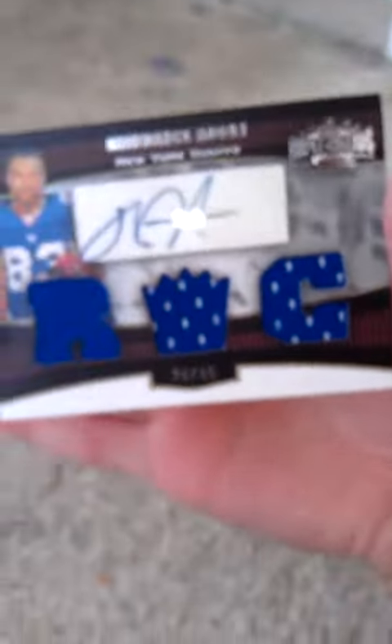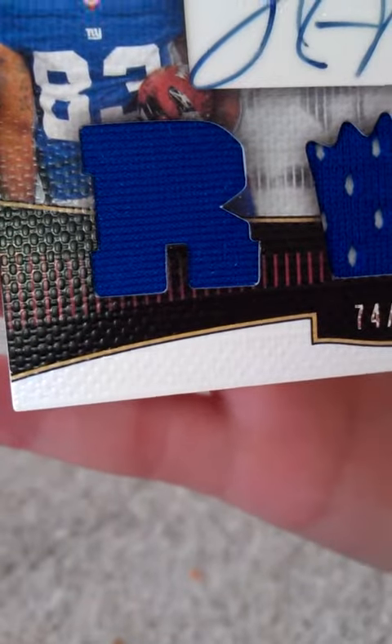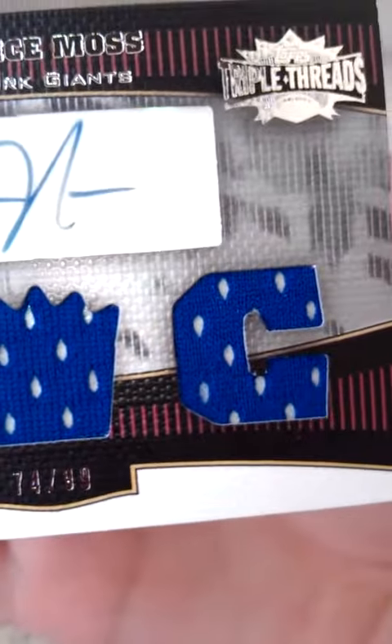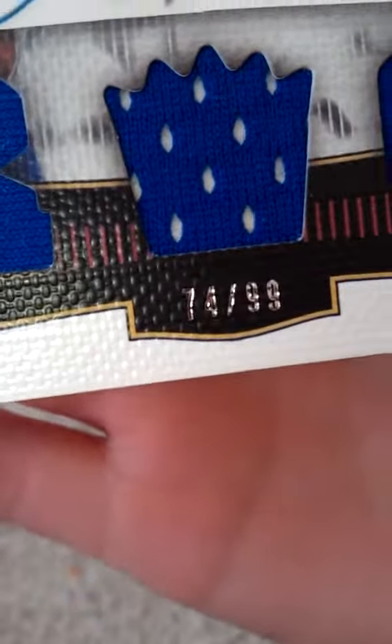This is a very, very nice card — this is like a mojo. This is for trade. There's the patch, I'm pretty sure that's a patch, right there. Two jerseys. Rookie, Rookie. 74 of 99.